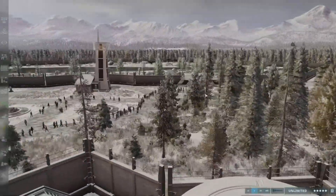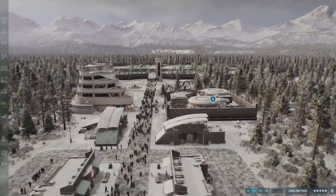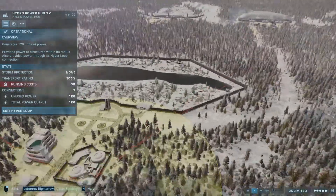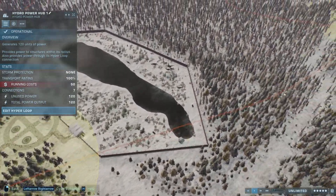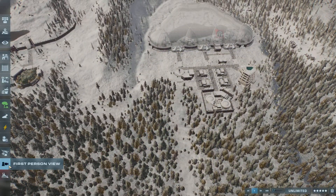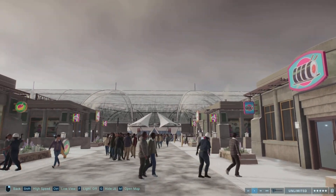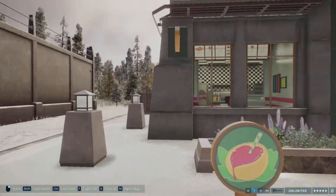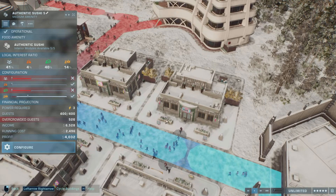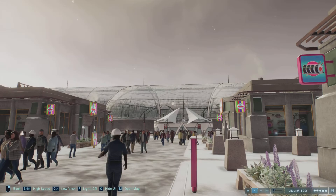You come out here and then you take the hyperloop hub, which takes you two ways — you can either go this way or that way. I'm going to choose this way because this is what I did first. And here we are at the Aviary. As you can see, there are Quetzcoatluses already in there.